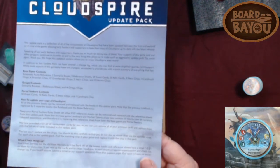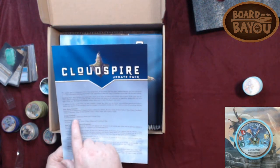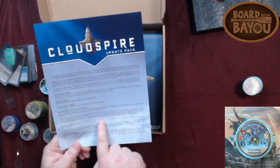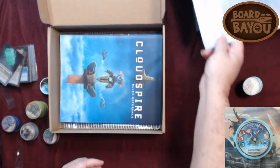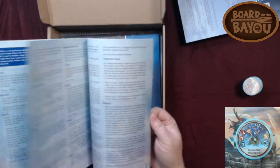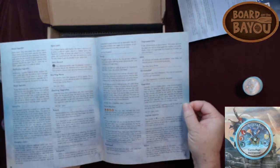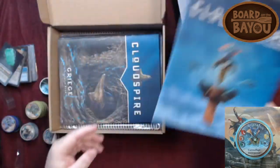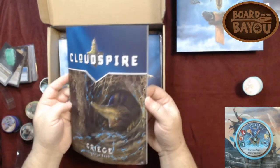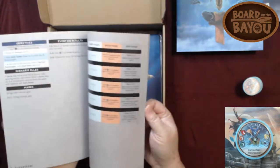If you're curious on what had been changed: the grid got changed, portal seekers content got changed, and they give instructions on how to update and how to tell the difference between the two. Now we have a rules reference — it must be FAQs, kind of like how Fantasy Flight does with one reference book you can constantly go back to. There's also the Griege scenario book.